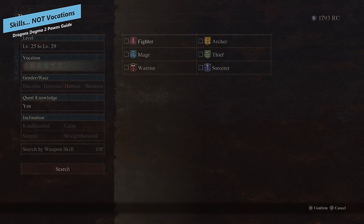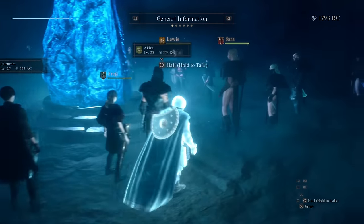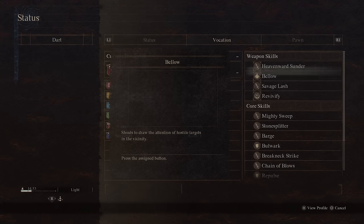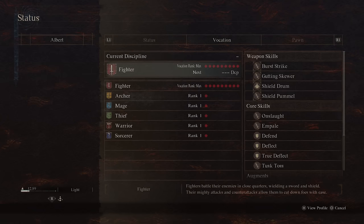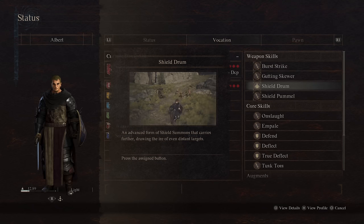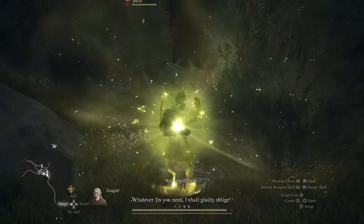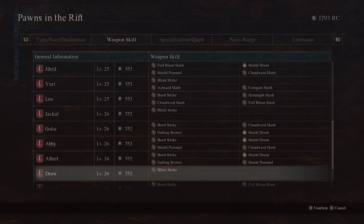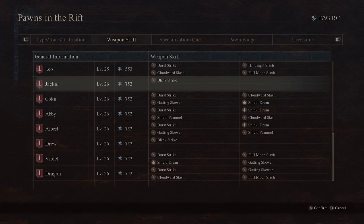Starting with vocation: it's definitely important to make sure you've got a good balance of vocations, but what's actually important isn't necessarily the vocation itself — it's the skills they have applied, and to a lesser extent the augments. For example, I might tell you to use a fighter pawn for tanking or a mage for healing, but if their Arisen hasn't actually assigned them those skills, there isn't much point. You will come across pawns that just have the default skill with no others applied, like they haven't actually been updated correctly.